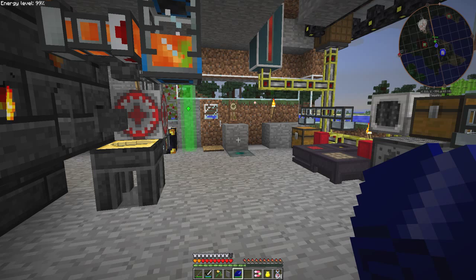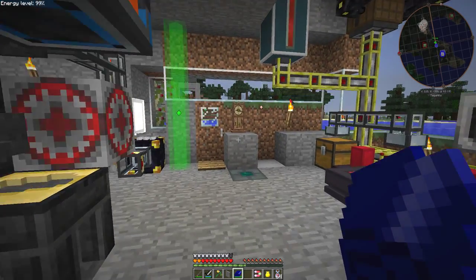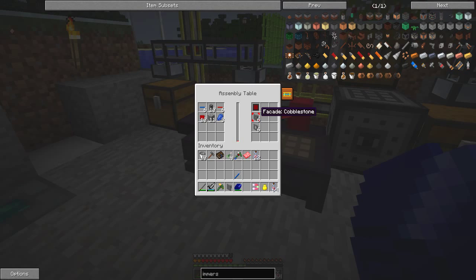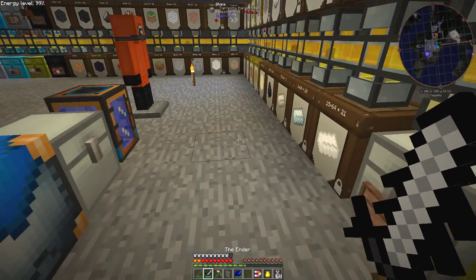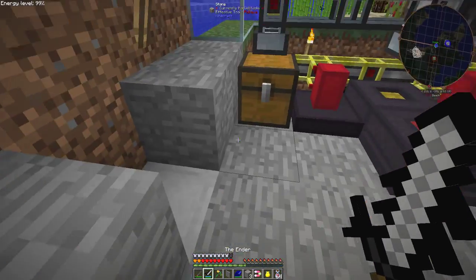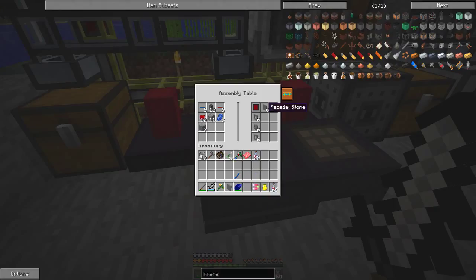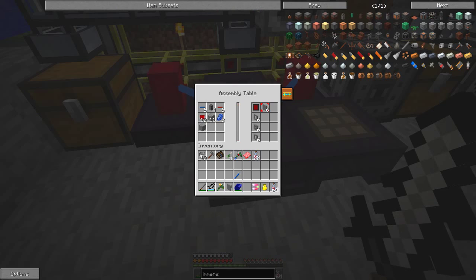Hello everybody and welcome once again to my humble abode. It's just finished raining. What I'd like to do is actually build the refinery, but really the first thing I'd like to do is make a few more covers. I'd like to make these facades cobblestone — actually, I don't want cobblestone. Let's make a facade stone. Quickly down to the workshop, I just want a little bit of stone. Come back up to the front door — yes, that's what I want: a stone facade. Let's make one of these, they don't take very long to make and I get six of those.